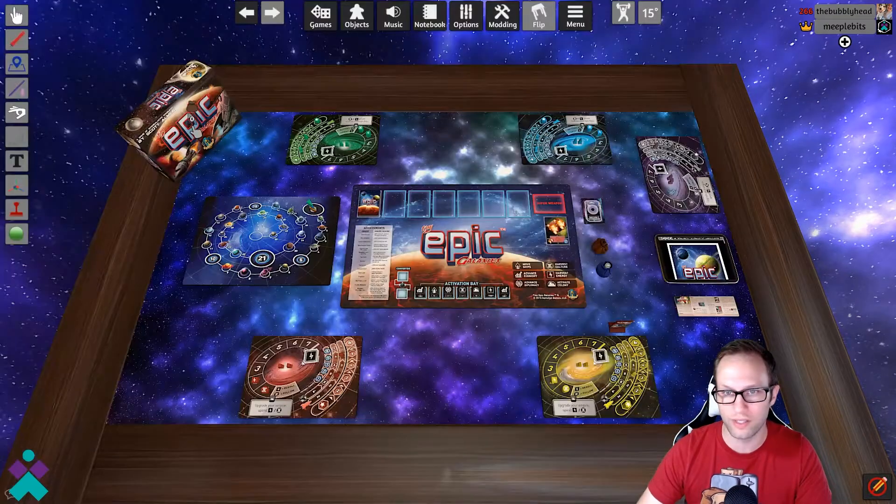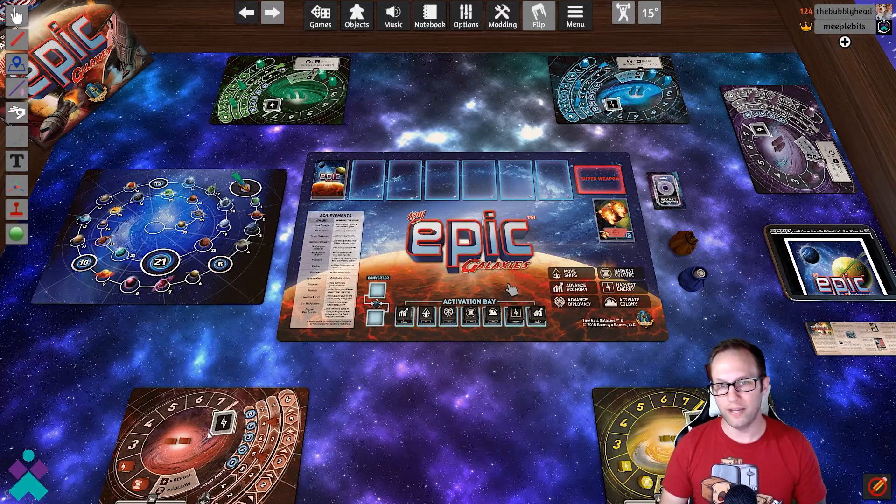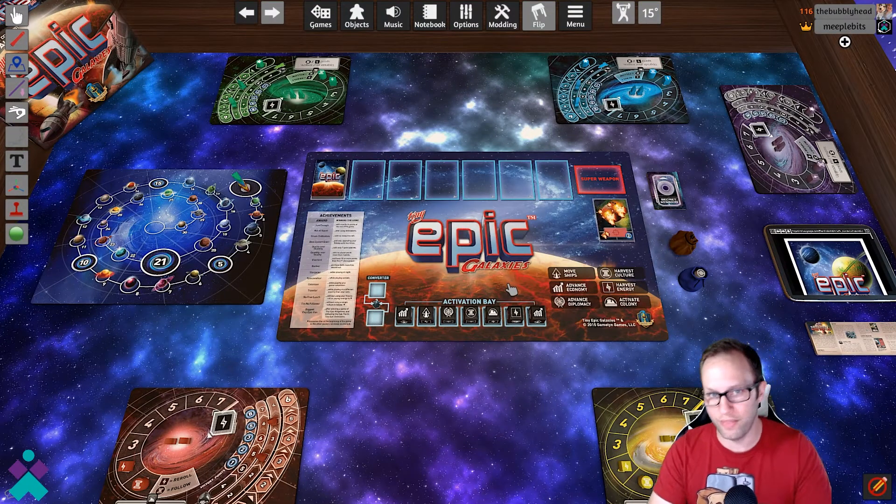There are rule books around here as well as a mini expansion available for you, and of course the player's box. Well guys, let's dive in. I've got some bad news about this particular version of Tiny Epic Galaxies — nothing is done for you. You have to do everything yourself.